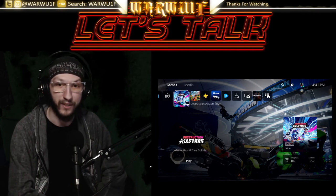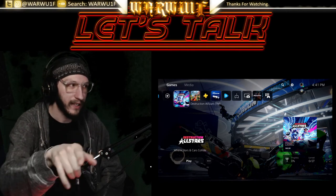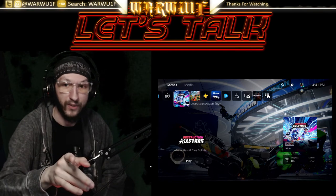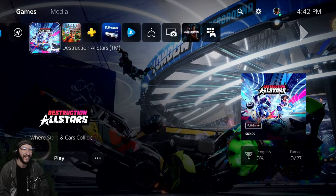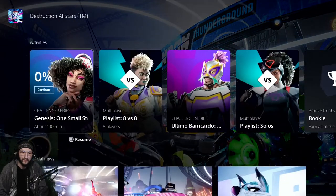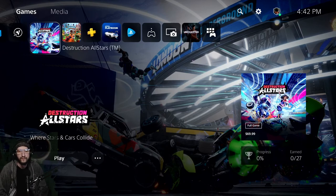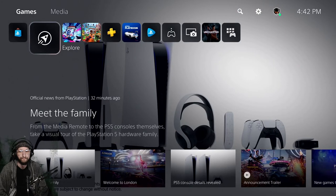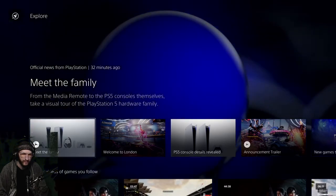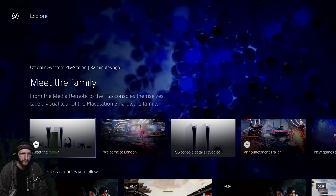I'm loving everything I'm seeing — everything looks sleek, the icons are smaller so the wallpaper will actually be visible. Each game has its own hub, completely integrated, so you scroll down to see Activities, video clips, stories, DLC, and more. Backward compatible PS4 titles will also benefit from some of these features. Let's move to the Explore tab — it keeps you in the loop with news about games you're following, including trending media from the community. They'll be testing this feature in the US at launch, so not everyone will have it on day one.